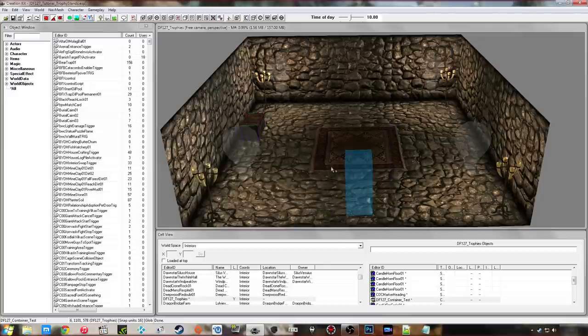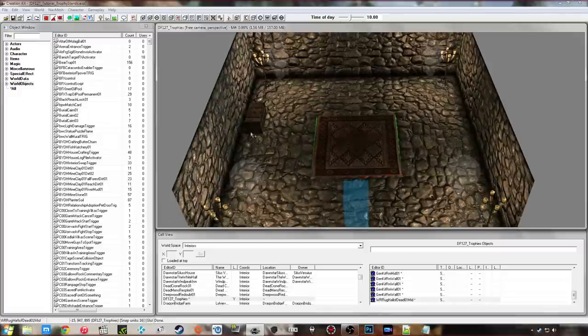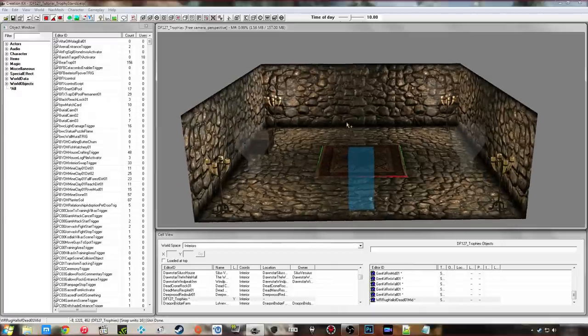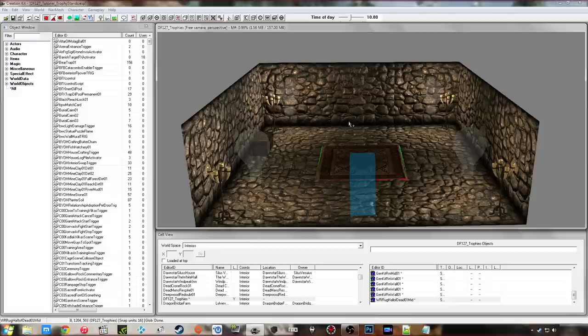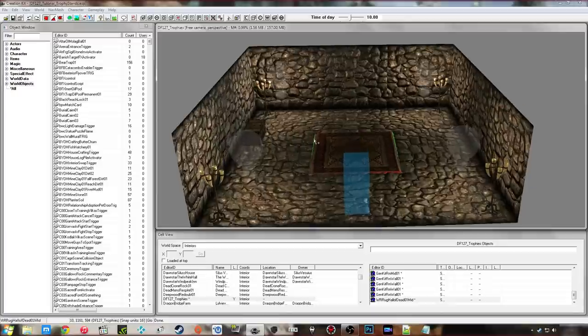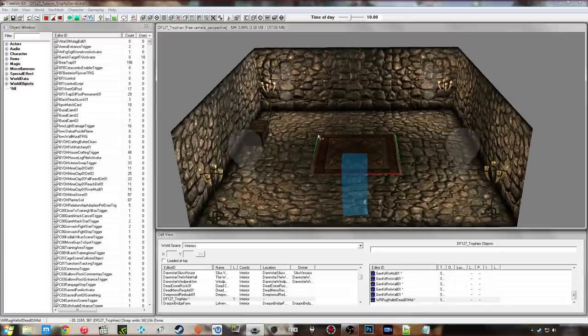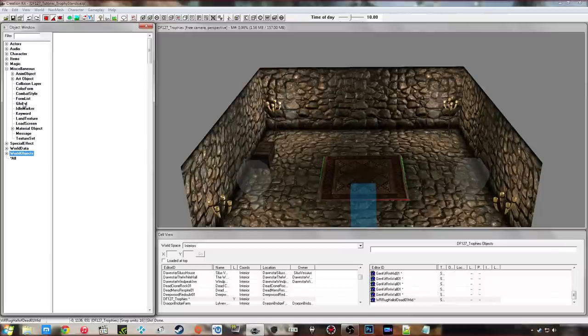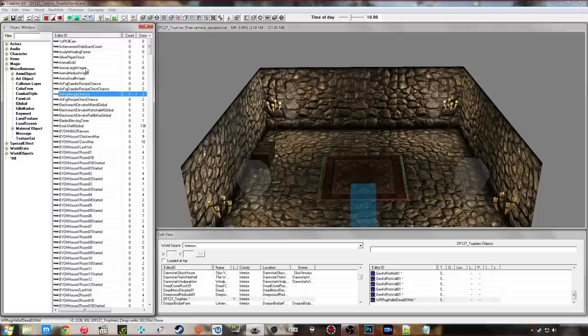I've got that loaded up and gone into my little test cell where I've got a container for items I'm going to use to test things. I'm going to be creating a bear for my trophy base — you can obviously have a menu with more selections but I'm just doing bear for this demo. Now the first thing you want to do is go under Miscellaneous, then Global, and create some global variables. These are going to act as both switches and indicators for the trophy base to understand which one is currently being activated.